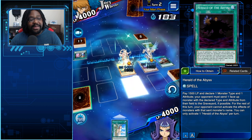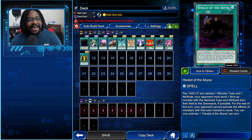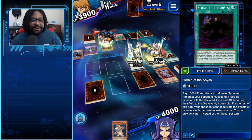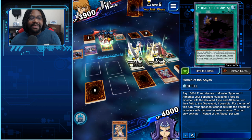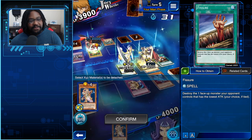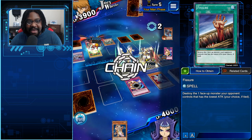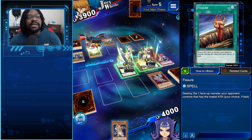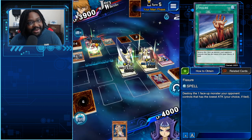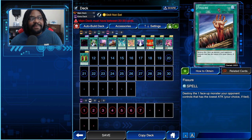Herald of the Abyss doesn't destroy — it gives your opponent the choice of which monster to send. So if you're playing against a Red-Eyes deck with a Red-Eyes Slash Dragon and a Red-Eyes Black Dragon both equipped with cards, activating Herald means your opponent chooses which monster to send — and they'll obviously keep Slash Dragon to grab extra cards from its effects. With Fissure, it's my choice. I can destroy the monster with the lowest attack, and unless Fissure is negated, I'm guaranteed a minus-one for my opponent.